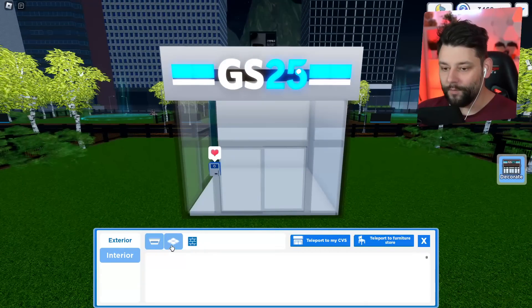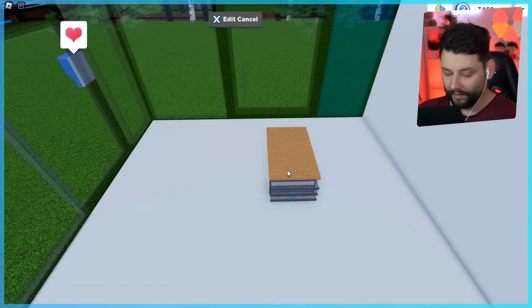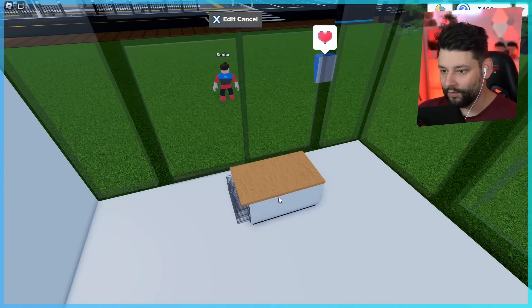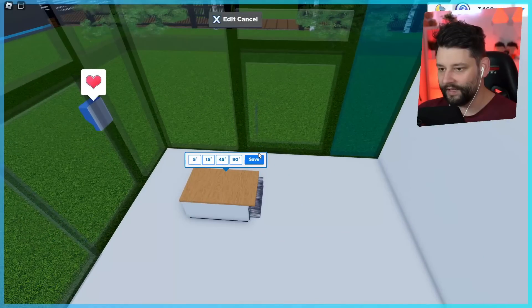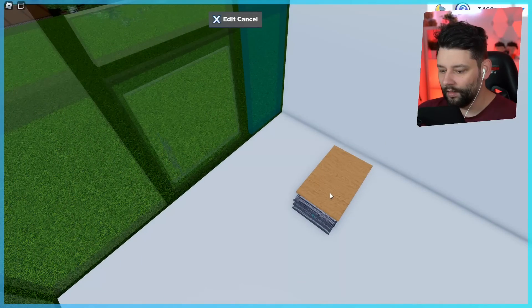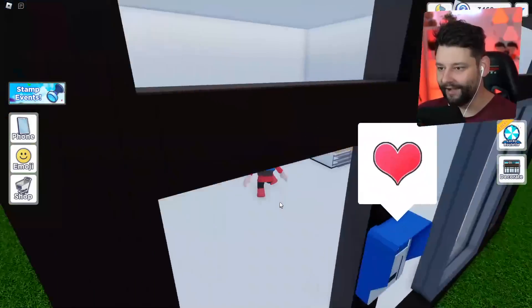So if I go to decorate, I don't believe I have any furniture other than a simple counter. If I go inside I can place down a counter, but I'm not too sure how to even rotate it. The controls are really weird — rotate 90 degrees — but which way is it meant to go? Rotate again, and then move. I can't quite figure this out, so I'm just going to put it just there. That is the only piece of furniture I have in my store.